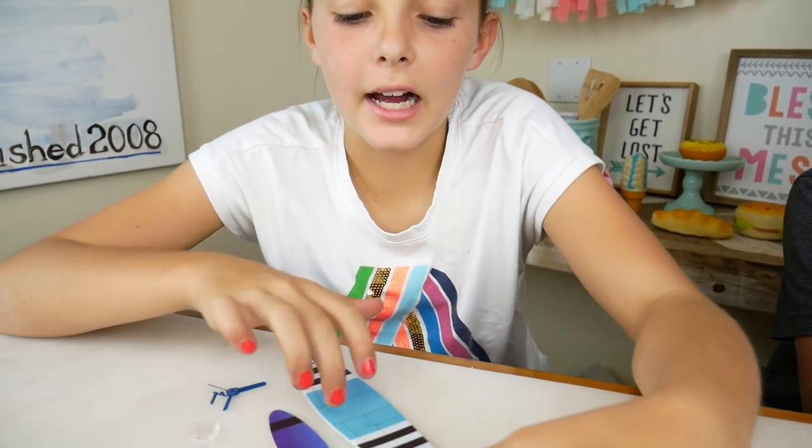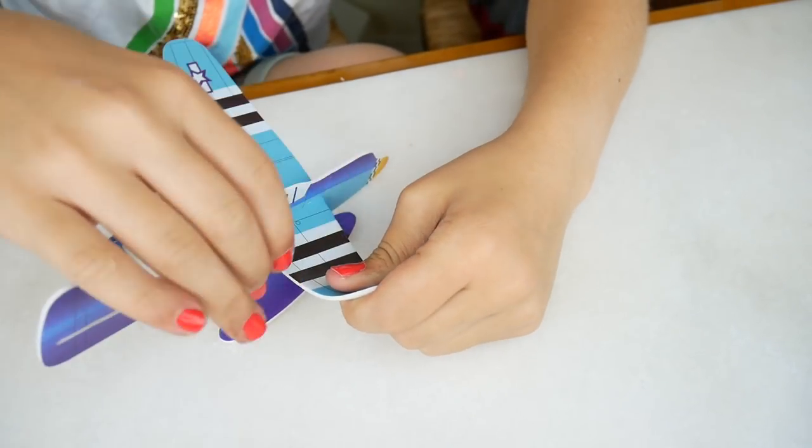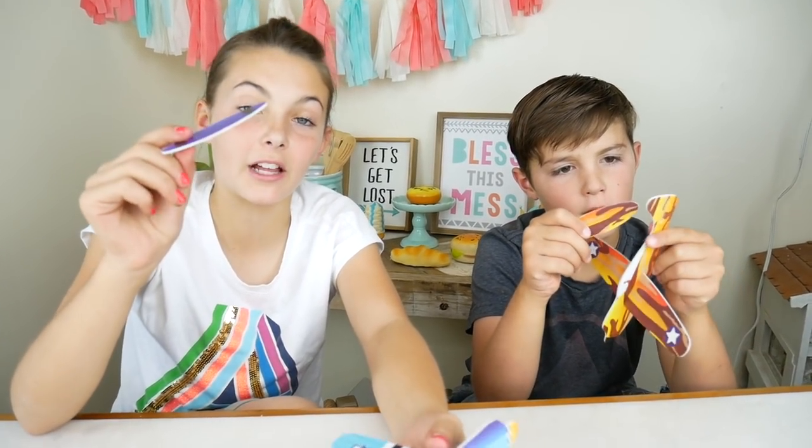Now you want to get your biggest wings and just slide it through this big hole right here. And this is what it's going to look like. Now it's time for the tail fin.